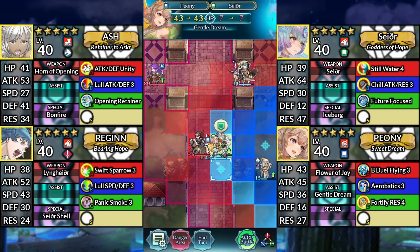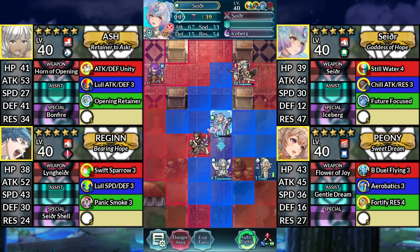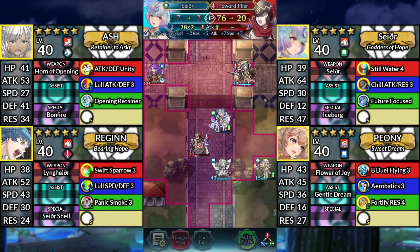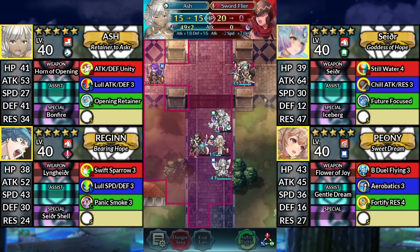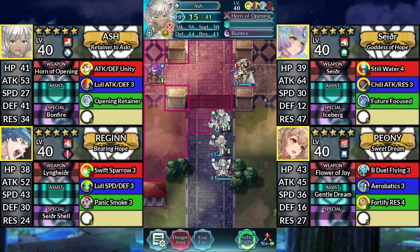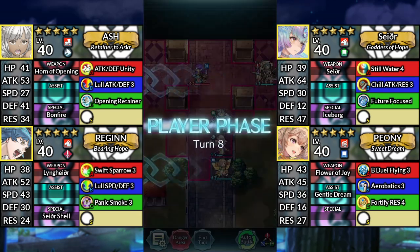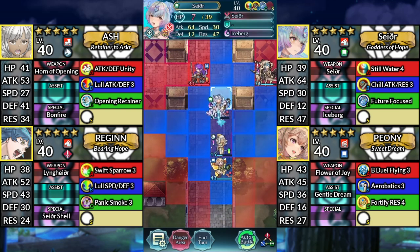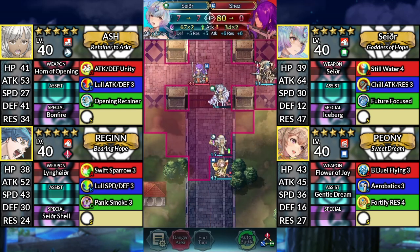Move Peony down and dance Sather. Move Sather up 1 space and attack the Sword Flyer. Move Ash above Peony and attack the Sword Flyer. Then move Regan to the right. For turn 8, finally move Sather up 1 space and attack Shez.